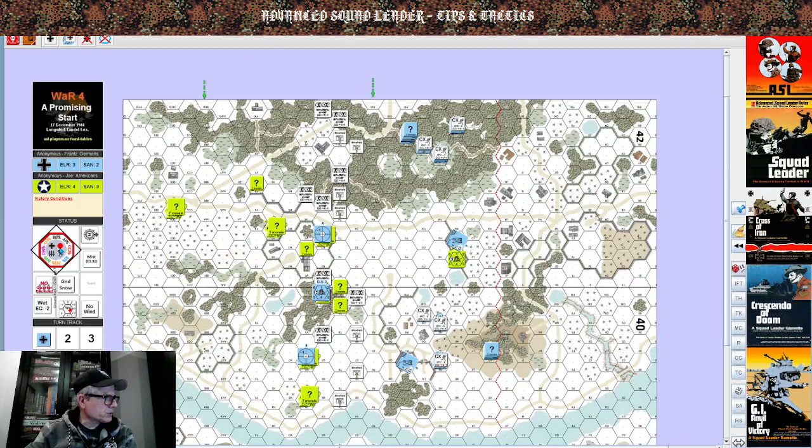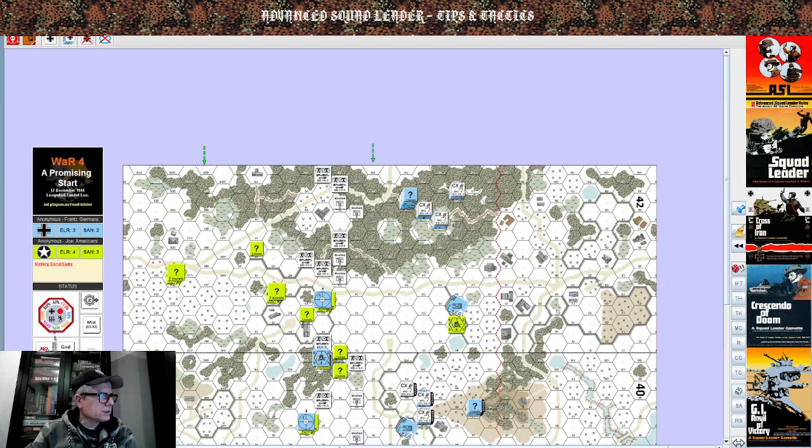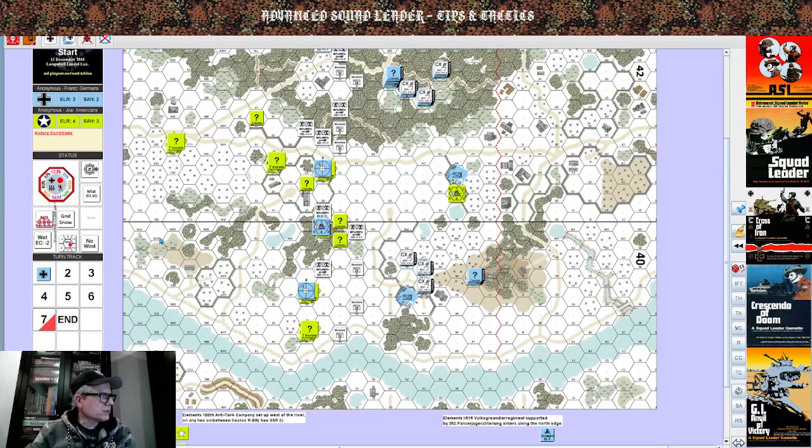Let's go to route phase — remove all the moves. There are no preps or defensive fires. Let's advance. I'm not ready to advance and engage in a firefight yet, so I'll just advance like this, and like so — into the woods, this way and that way. That was German turn one — more or less. Close combat: none. Concealment gains: none.